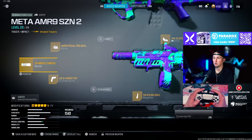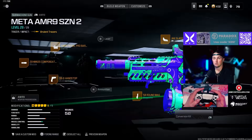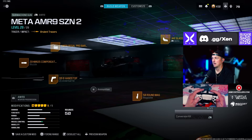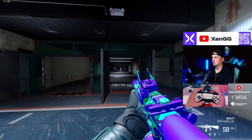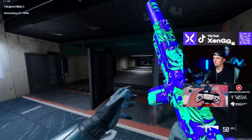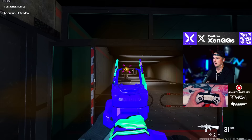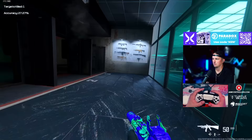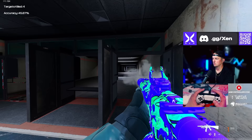For the AMR9, I'm running the Zimuth 35 Compensated Flash, the Regal Pro barrel, the DR6 hand stop under barrel, 50 round mag, and the Jack Glassless optic. In the firing range it's just so consistent and the TTK is so high. I use it specifically in ranked — just in case I run out of ammo, I have a secondary with high damage I can count on to outplay and maneuver. The AMR9 is just so much fun to run.